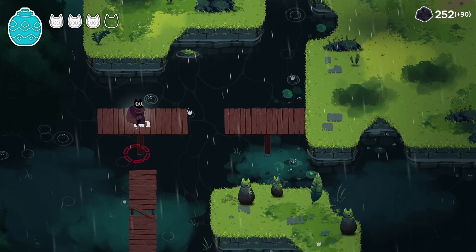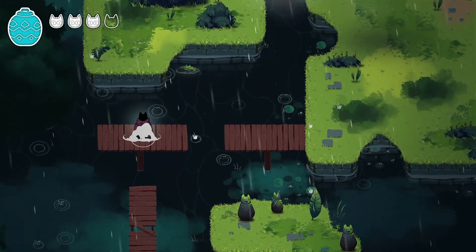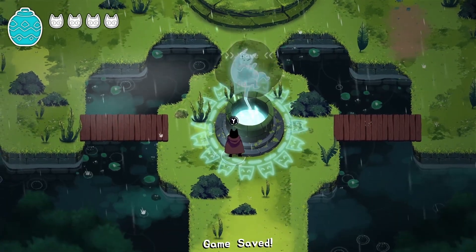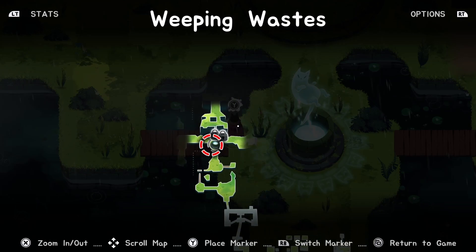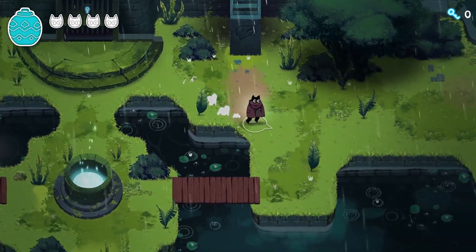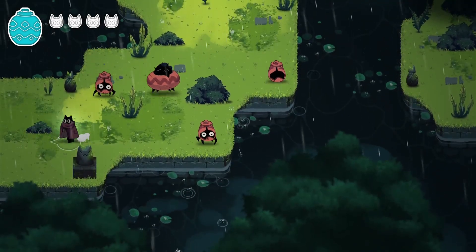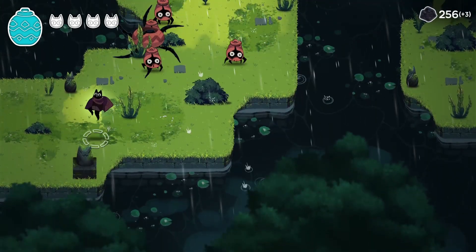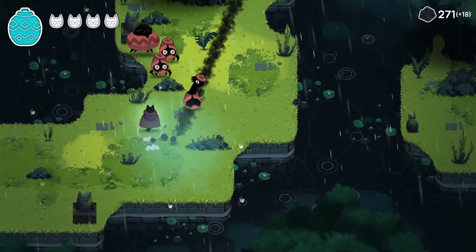The jump attack seems quite powerful — it instantly broke all the garbage. We find a little cat Well of Souls where we can save, equip stuff, and teleport to others. There's something requiring a key to unlock — some kind of bird place. Let's go to the right first. You've got to be careful of these guys; I honestly think jump attacking might be the way to go.